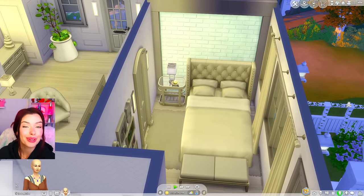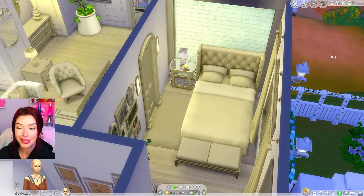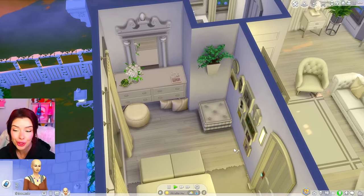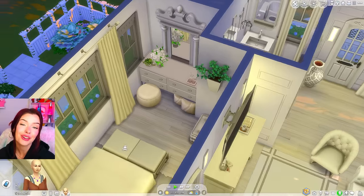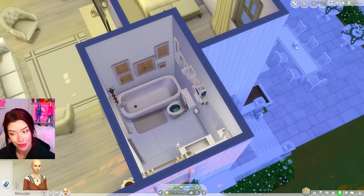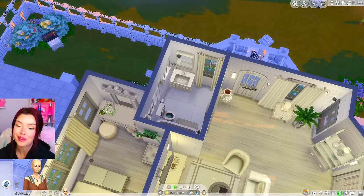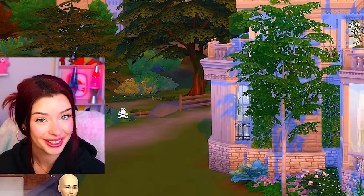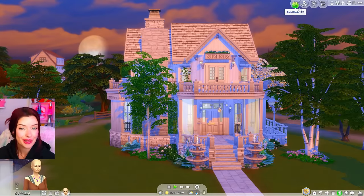Our waterfall bedroom is complete. We've got the bed, the ottoman, and going to the other side: pictures from Paranormal, a cozy seating area, and a bathroom with a bathtub since we had a shower downstairs. Now we're ready to go and color it in — let's start with the exterior.